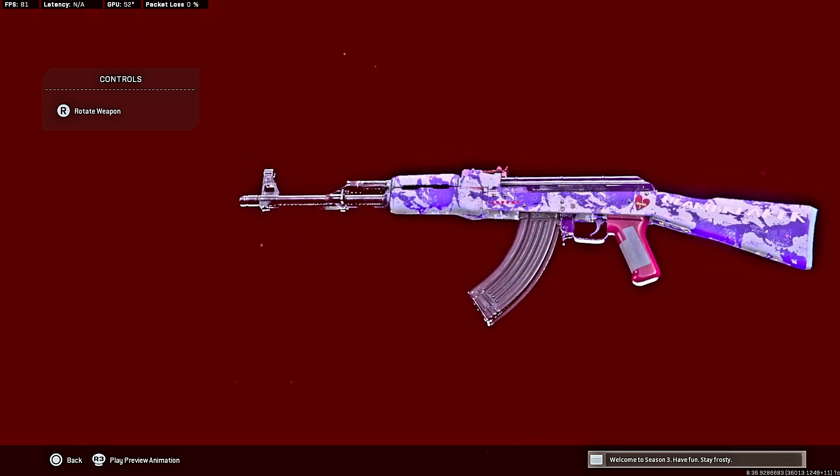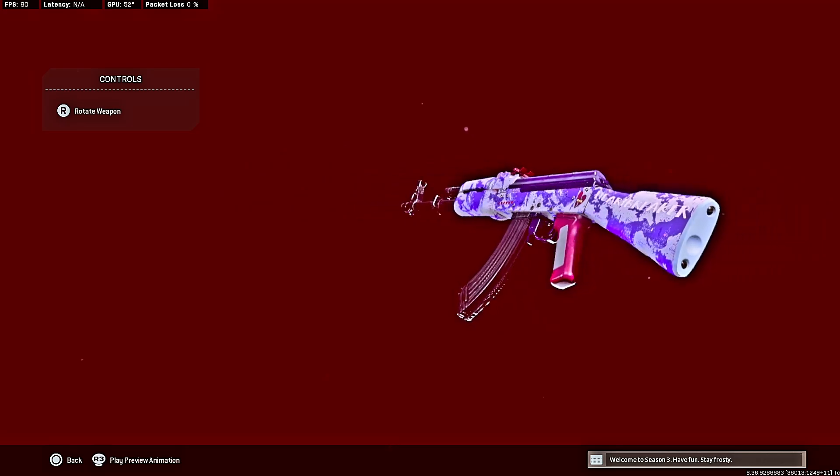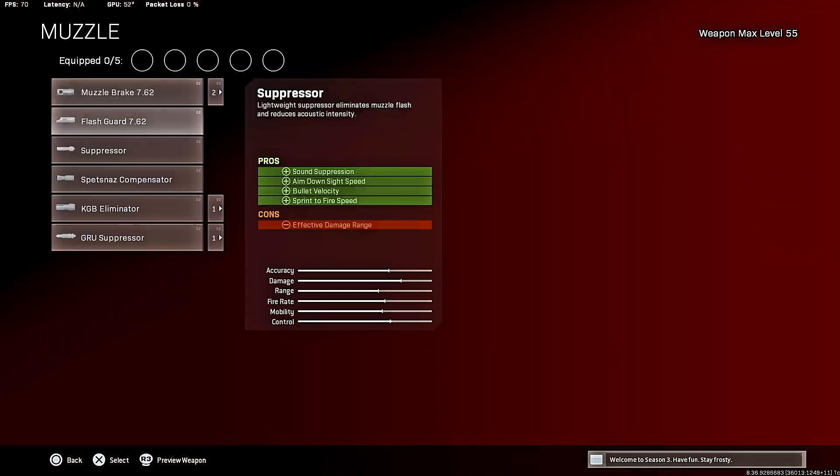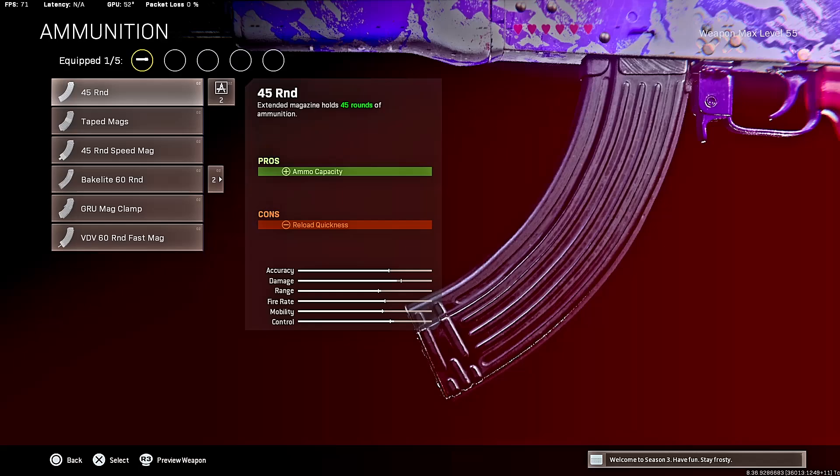It hits like an absolute truck. I haven't really shredded anybody before like this. The AK-47 has insane damage. Just like the FFAR, it's one of those guns where it just takes forever to aim in, so you're gonna have to run ADS speed attachments to combat that. Go with the suppressor.